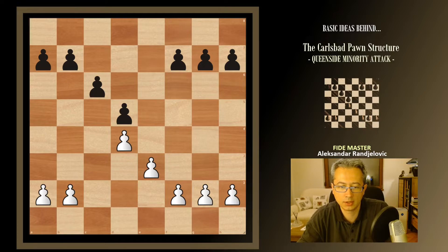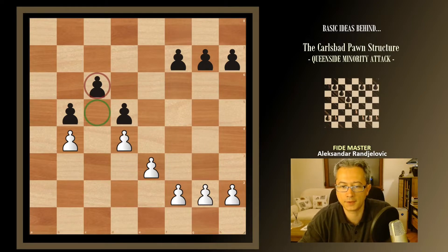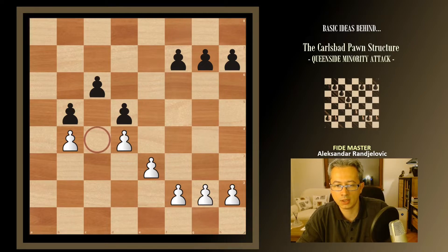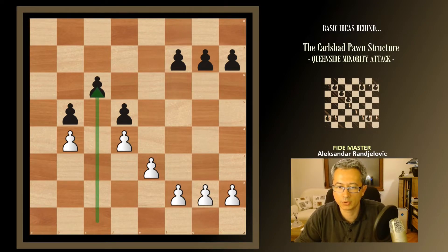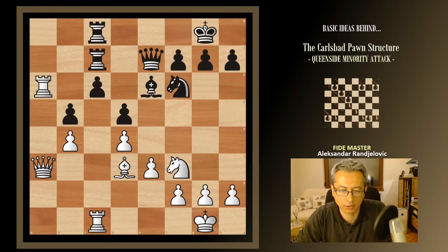We can also expect that after b4, black plays a6, and after a4 they play b5. What we end up with looks like this. The c6 pawn is a weakness, and the c5 square becomes an outpost for white's pieces. But black also gets an outpost on c4, which black would like to use to bring a knight there — from f6 to e8, then d6, then c4 — closing the c-file for white's rooks. What normally happens is that white develops a strong attack along the c-file, not allowing black to react actively. If you see black trying to occupy the c4 square, you'd like to do something about it before it happens.